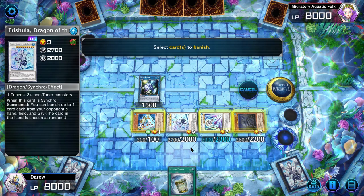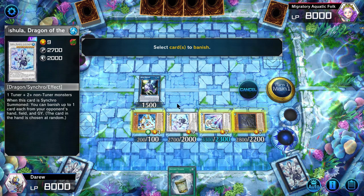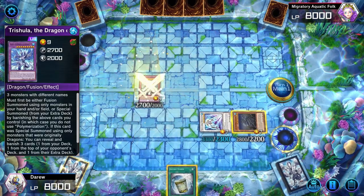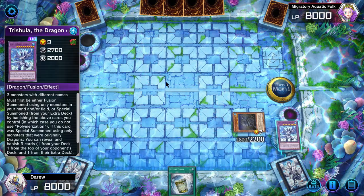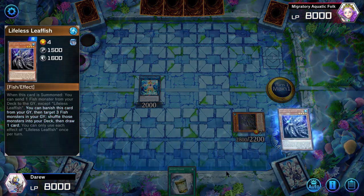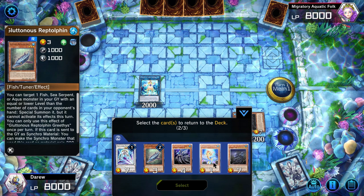We can then choose to banish either Launcher or Monocerous. In most games you'll want to banish Launcher, because you'll need Monocerous in the graveyard for Leafish's effect to shuffle three Fish back into the deck to draw a card. We'll summon Marincest to link away our Fusion Trishula and Monocerous, and using Leafish we'll shuffle three Fish back into the deck, keeping a Tuna in the graveyard.